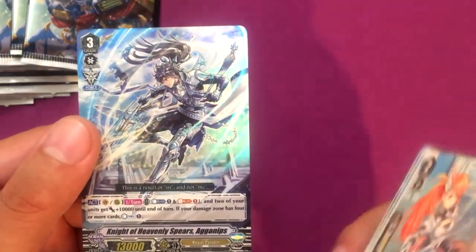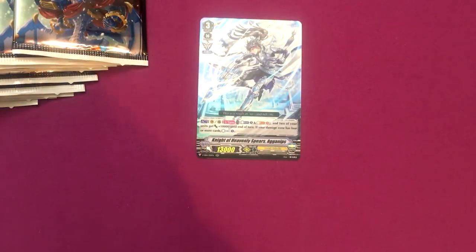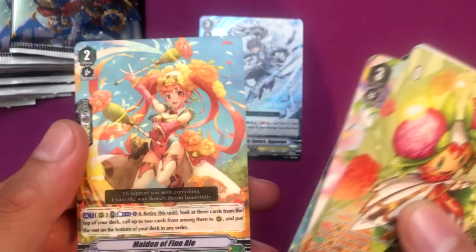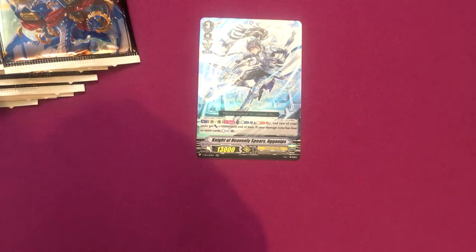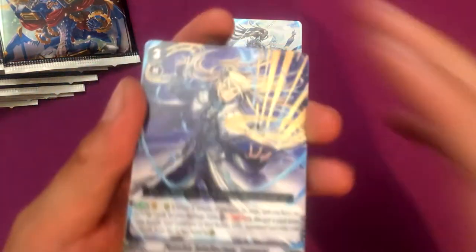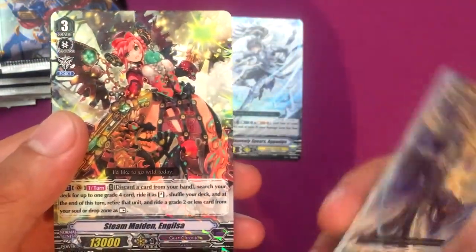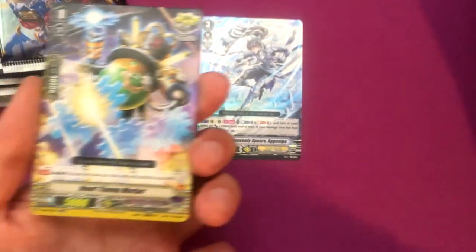A Knight of Heavenly Spears Agonips - cool looking, can't really make a deck out of this one, only for a budget Royal Paladin deck. Headwind Knight Salim and Fit Maiden of Fine Ale. At least the vanguard is not first pack or second pack. Token. Steam Maiden Inglisa and Heart Thump Worker.